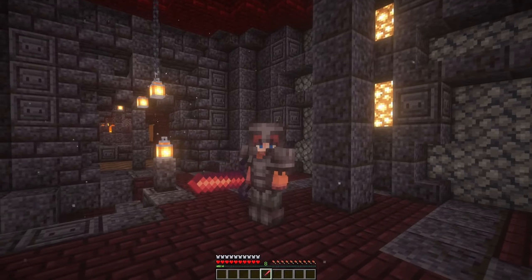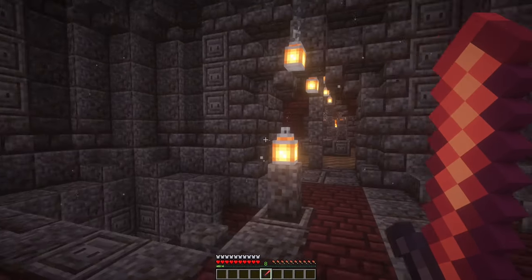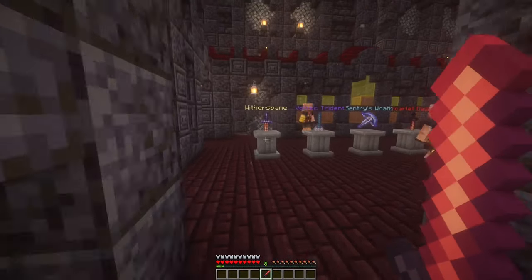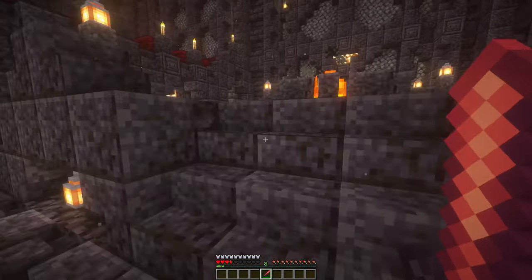Next up is another awesome sword that you can find in the Forbidden Castle called the Great Sword of Sacrifice. The Great Sword of Sacrifice is a super powerful weapon, but it has a slow charge, and whenever you use it, it deals a lot of damage, but it also does a lot of damage to you.